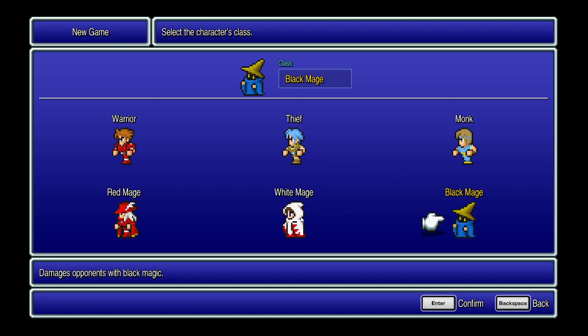The white mage will be casting your restorative and support spells to aid your party in making battles less dangerous, like using the spell Blink, which causes enemies to miss physical attacks. The black mage casts your offensive spells and debuff magic, giving your party an edge over enemies. The red mage casts a mixture of both white and black magic, but the trade-off is that not all spells in either category are available — you cut yourself off from the highest tier spells later on in the game.